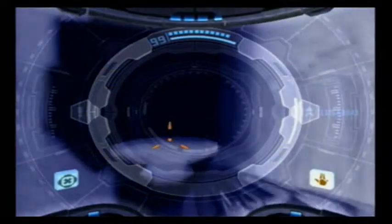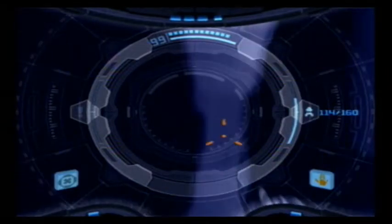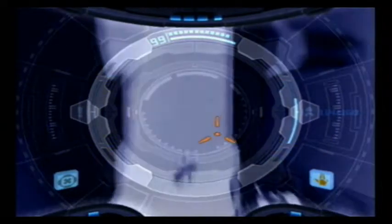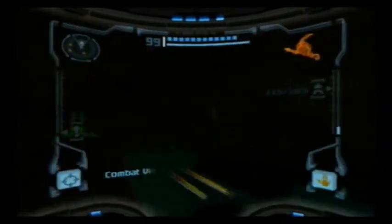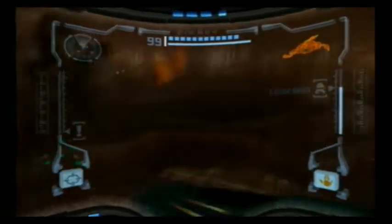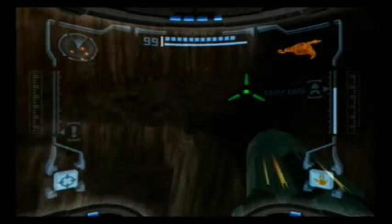Get out your handy dandy x-ray visor. Now, you don't actually need the x-ray visor for this - they're just invisible, and it's easy to see them like this. Then you just shoot a missile and it reveals a missile expansion. Yay, we have another. There's 165 missiles - quite a lot, my friends.